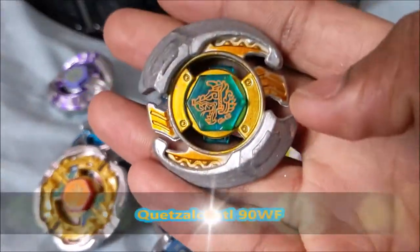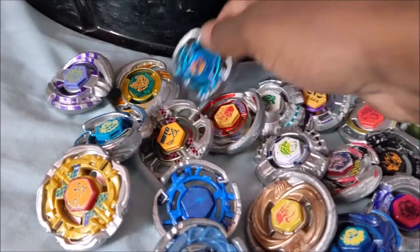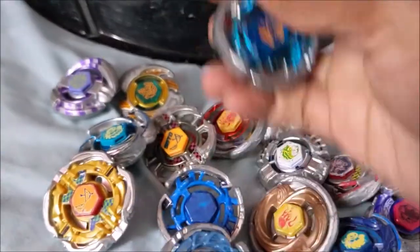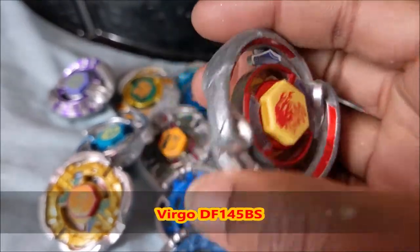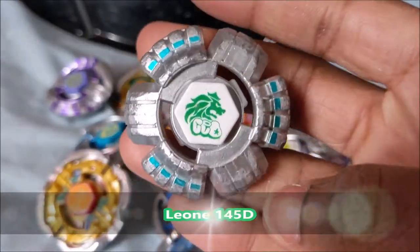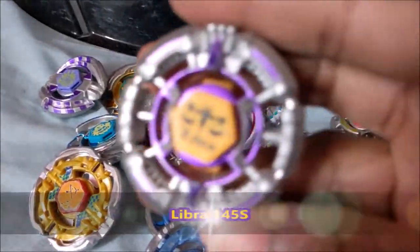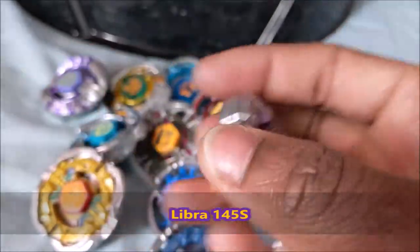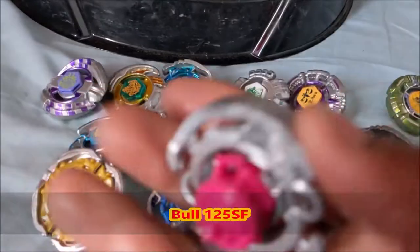Kedza Kotal, my favorite pre-hybrid wheel, 90WF. I have the original Pegasus 105F. My second favorite pre-hybrid wheel, Virgo DF-145BS. We have Leon 145D. We have Libra 145S. We have Bull 125SF.